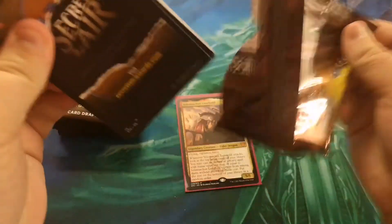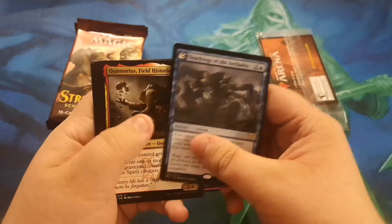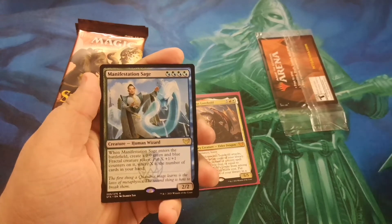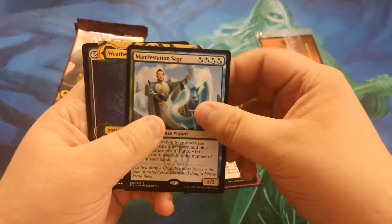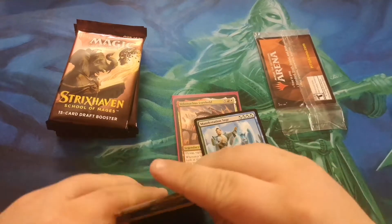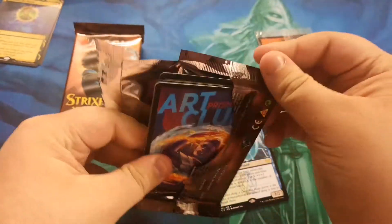Let's go ahead and open the first of the regular packs. Oh man, this is exciting. It's a lesson — Teachings of the Archaics. Lorehold, Quintorius, Tenured Inkcaster, Prismari Apprentice, and a Manifestation Sage. It enters the battlefield and you get a 0/0 green and blue fractal with X counters where X is the number of cards in your hand. And a Weather the Storm. And an Introduction to Annihilation. What is this, Eldrazi? I hope not. I really don't want to see Eldrazi anymore, but that is something else completely. This is a very chaotic opening already. Now you see what happens when I open an Elder Dragon out of the first pack — things get a little rangy around here at Jank Universe.